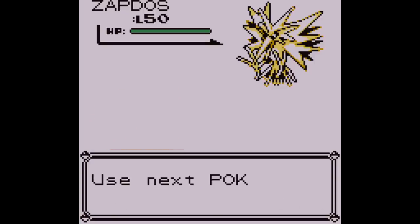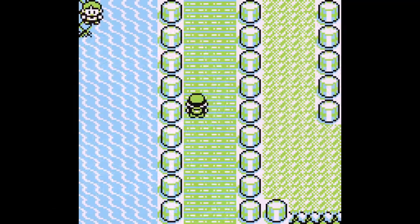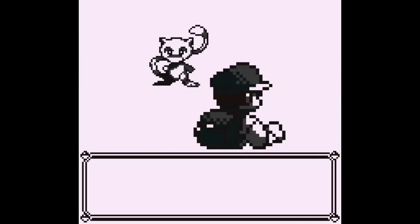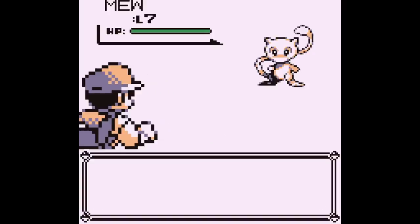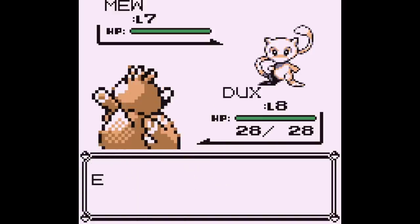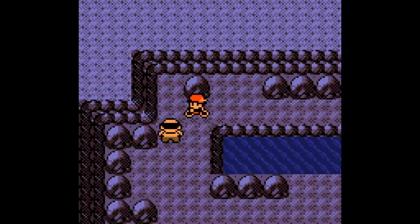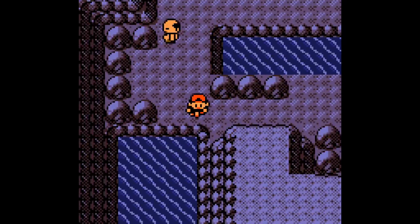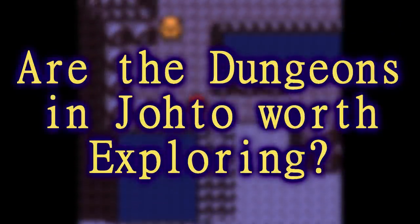The Kanto region in Generation 1 has 5 legendary Pokemon in total, but only 4 are obtainable within normal means, as Mew is only accessible through events or glitches. All of these legendaries, with the exception of Moltres, are found in optional side dungeons, which make up 3 of the 11 total dungeons found in this region. So with Pokemon Gold and Silver naturally containing elements like this, what I want to analyze today is: are the dungeons in Johto worth exploring?